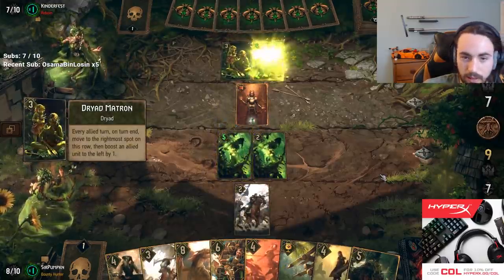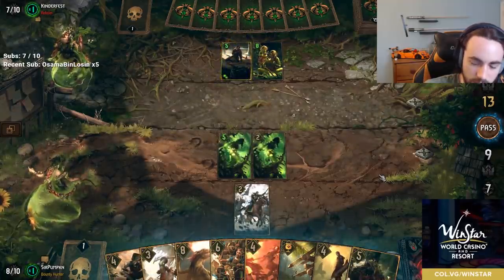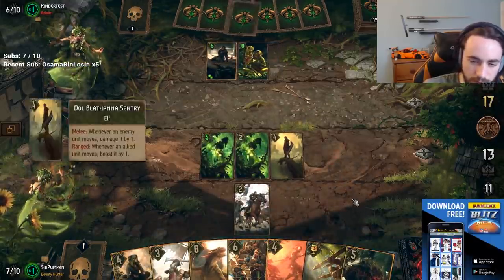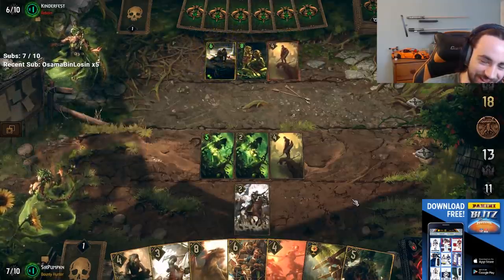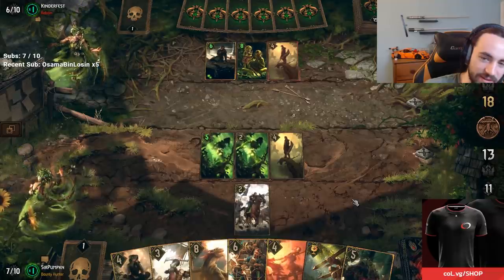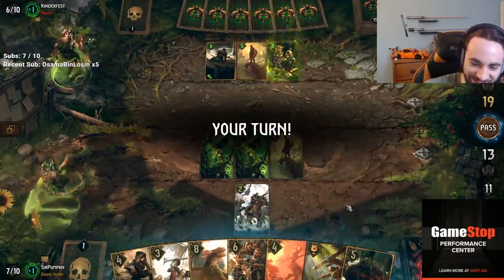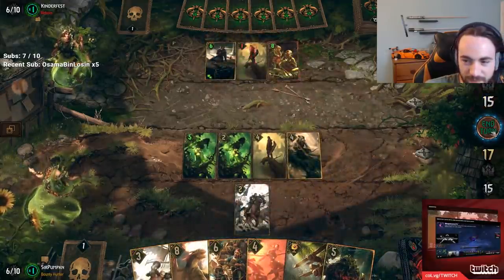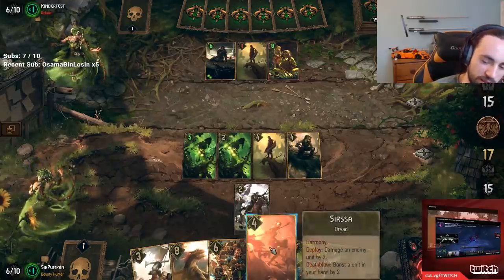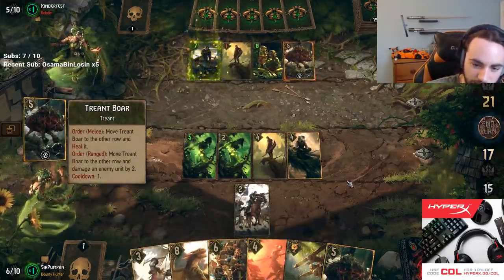Is Barnabas an auto-include? Yeah, it's a pretty good card. Gnome is very good because not only is it a 12 for 10 typically, it also buffs Harmony. It's a very good card — auto-include in any Dana list. It's also a good Dana target; there's no reason not to play it in my opinion.